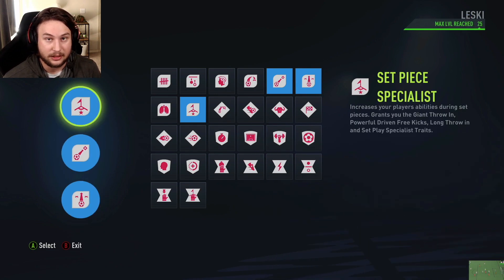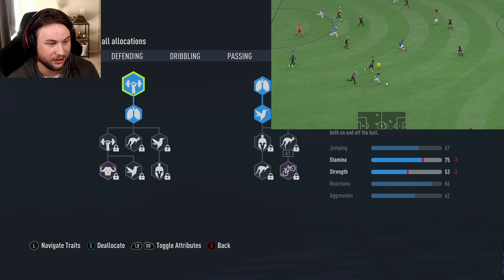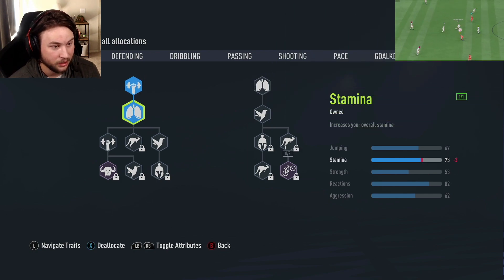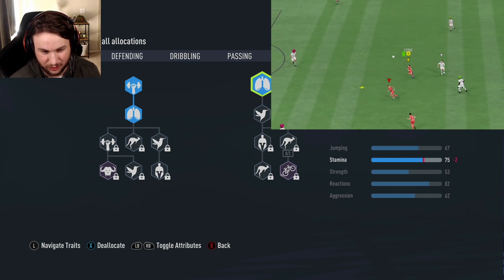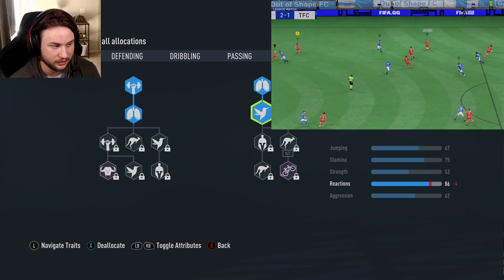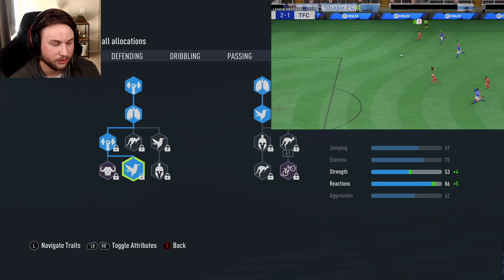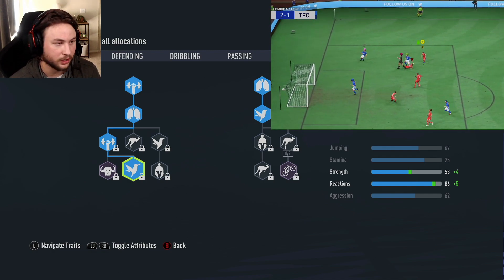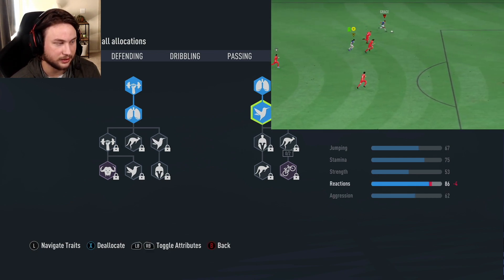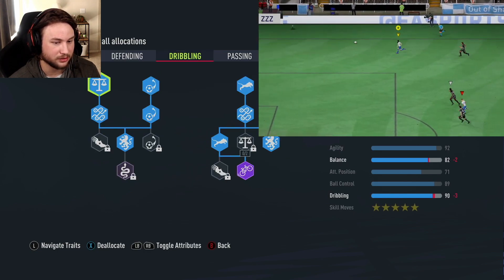Let's take a look at the skill tree, starting on the physical page. There aren't many skill points here — we're a small CAM, so we're not putting a lot into physical attributes. I went for strength and stamina, then more stamina to bump it up to 75. I also got the plus four reactions for two skill points, bringing reactions up to 86. This is the weakest part of the build — it's very weak physically, so you can get bodied, but keep that in mind.